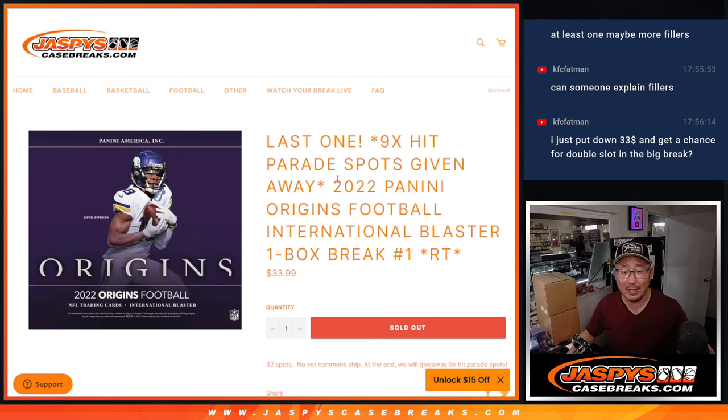Hi everyone, Joe for JaspiesCaseBreaks.com coming at you with 2022 Panini Origin Football International Blaster Edition. One box, random team break number one.